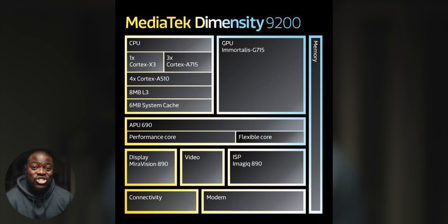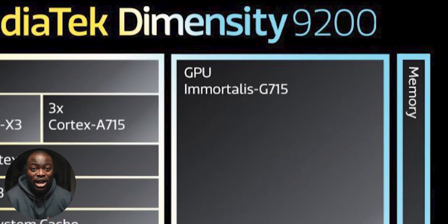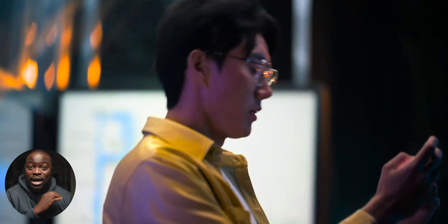Speaking of the GPU, the Immortalis G715 is powering flagship-window graphics performance with features like hardware-based ray tracing and VRS. So if you're a gamer, things are looking right up there, especially with the optimizations for MediaTek's Hyper Engine 6.0.